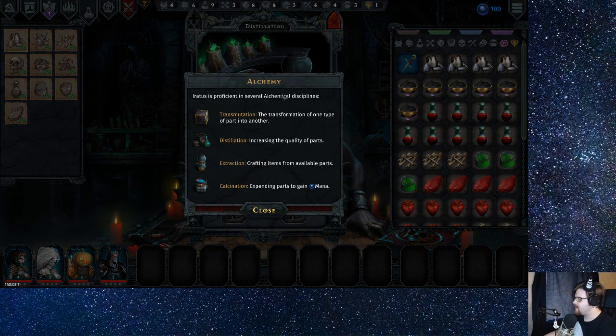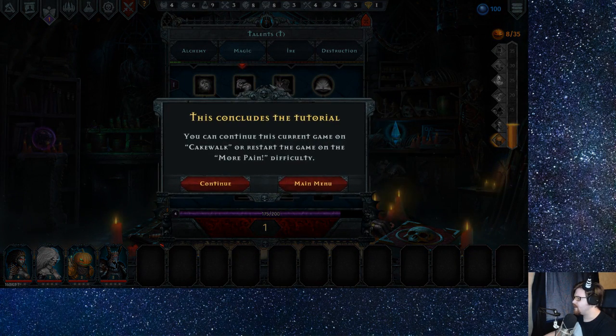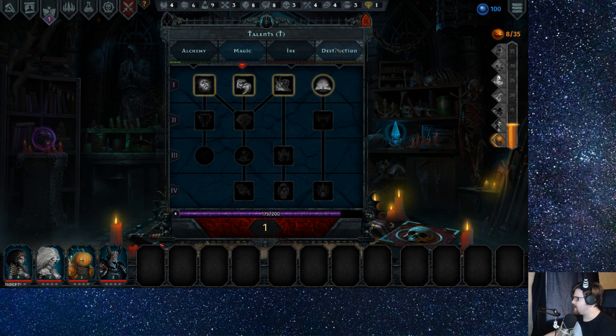Still don't have any artifacts. Alchemy: transmission — transfer one type into another. Distillation — increasing quality of parts. Crafting items from available parts. Extraction. Calcination — expending parts to gain mana. So I can basically re-roll parts to create a different part. This is set to two armor and creates... wait, distillation is — I have a talent here. This concludes the tutorial — you can continue in this current game on cakewalk, or restart the game on a more painful difficulty. I mean, I'm kind of into this game already, so it's difficult to say.